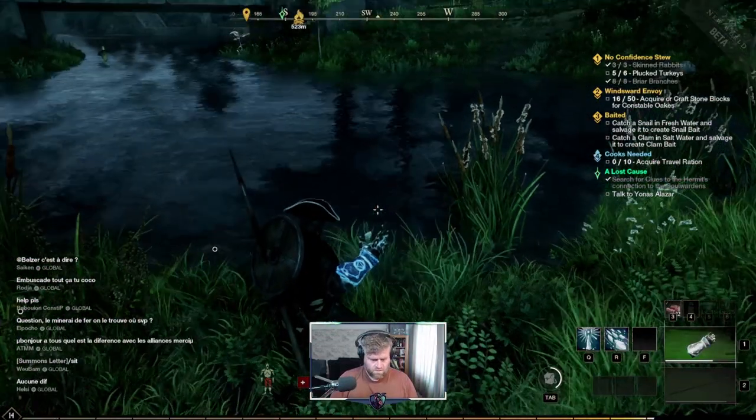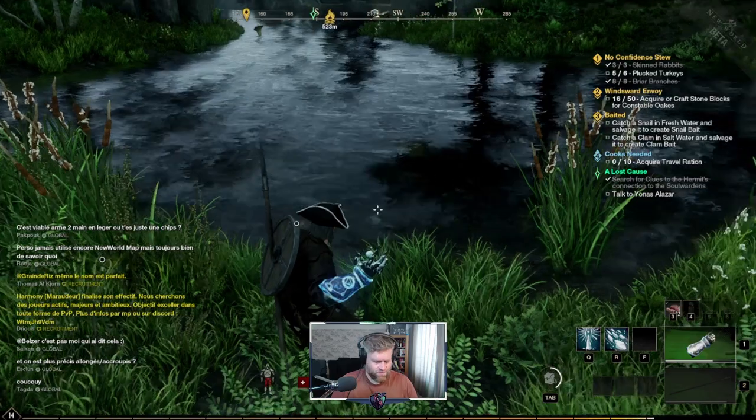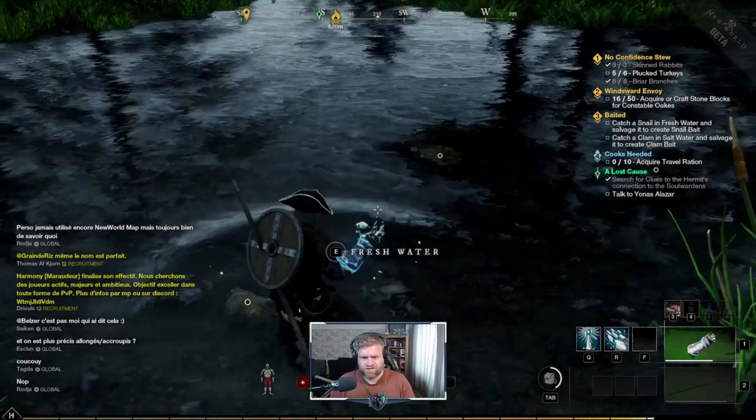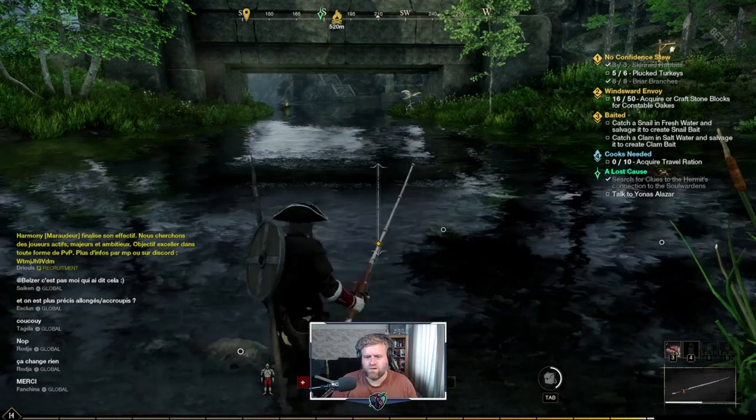Now for the snail, the closest fresh water source is just southeast of the quest location. It doesn't really matter exactly where as long as you head for a light blue area on the map. You'll know you're in fresh water because it will say 'press E for fresh water' as a resource prompt.